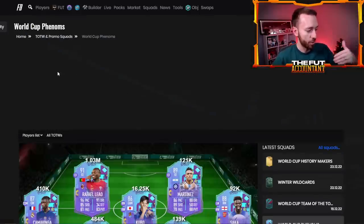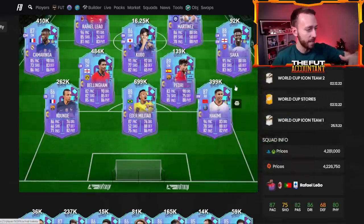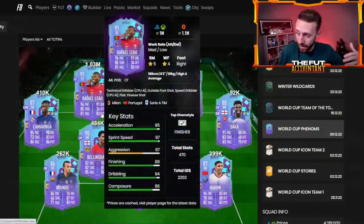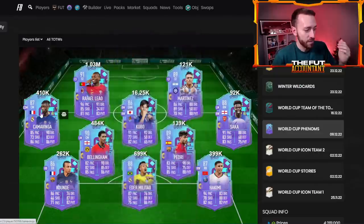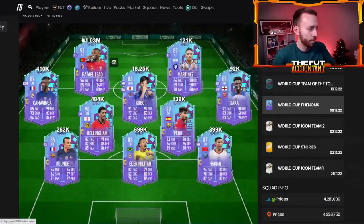Even some of your Phenoms cards were panic sold big time and now they are up a little bit. Militao is up, Sokka is up, Lautaro is up, Kunde is up. But some cards are down a little bit too — Kamavinga and Pedri are down. Why is that? Of course, because of this DePaul SBC.